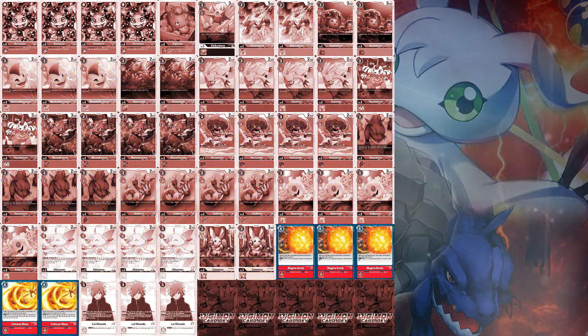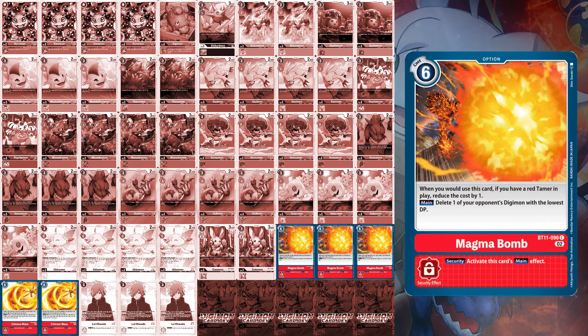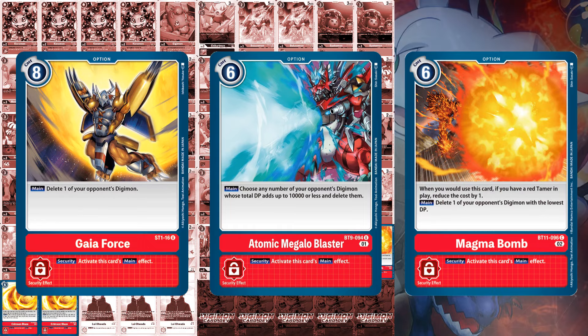Option card-wise, this deck runs 5. Two copies of Crimson Blaze for wider building boards in the case of Deep Brigade and Bloomlordmon, preventing their effects from going off. There are a few options to consider for the last three slots. Magma Bomb for a cost of 6 can delete your opponent's lowest level Digimon. Atomic Megaloblaster can deal with a slew of Digimon that add up to 10,000 DP, or one target at 10,000 DP or less. Or even Gaia Force for generic removal. Melga in general can't deal with any of these options because it would be deleted by card effect, but for Mirage Galgamon you'll want cards like Magma Bomb or Gaia Force since they go into level 6s before going off.